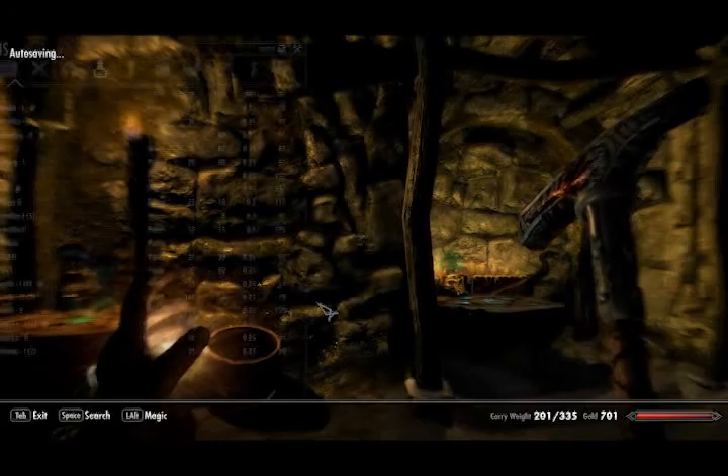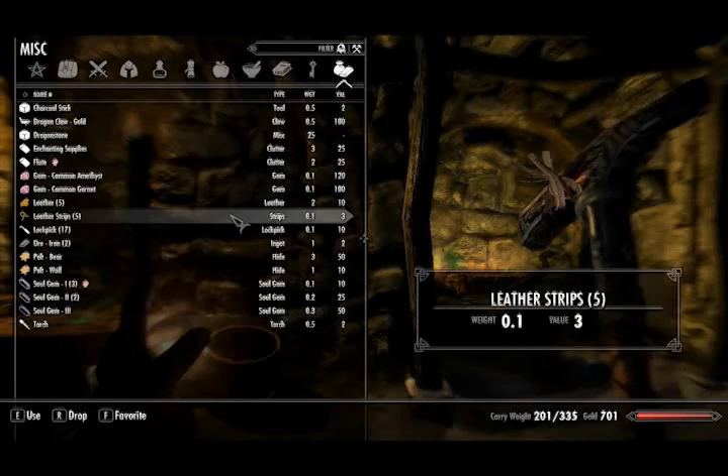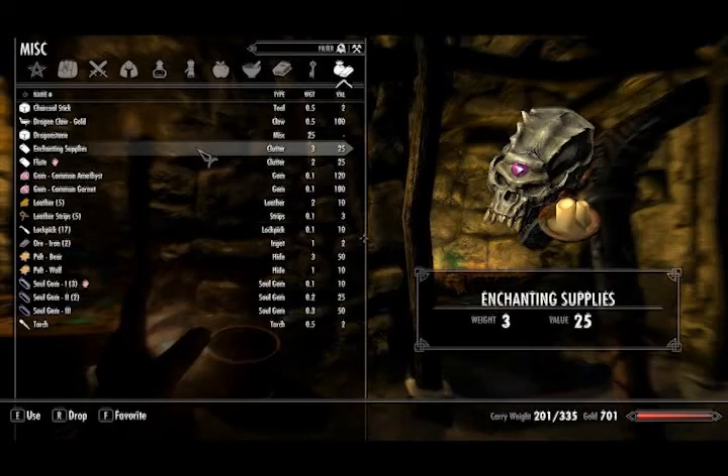Can we disenchant a knapsack? And what is that enchanting supplies thing? Can we actually do what I think we can do with that? Can we... use that?